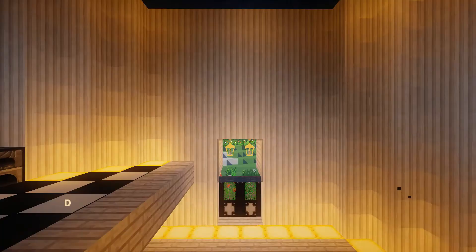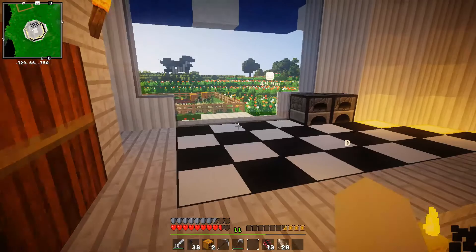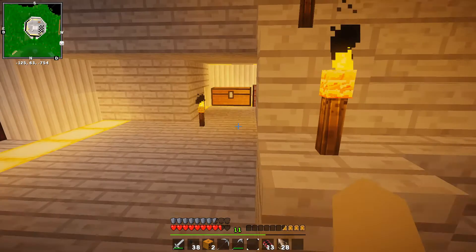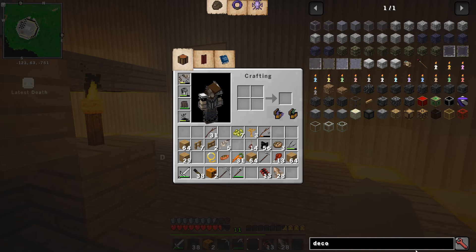And today is not going to be so random, because I have decided to take the opportunity in this episode to decorate my house. So the first thing we're going to do is to make a deco bench, because I was going to decorate the kitchen, but I need a deco bench first. Let's see what I need to make said deco bench.